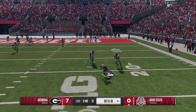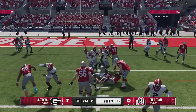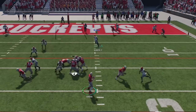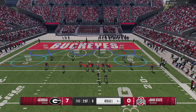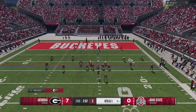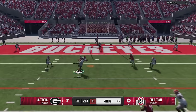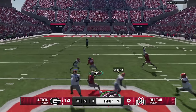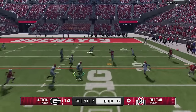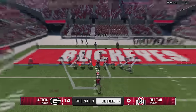Once he gets inside the red zone I shut down his run play to get him to third and one. Then on fourth and one he tries to hit a curl route. Since he couldn't run on third down I figure he's going to pass, so we hard flat to take away the short routes underneath. When he tries to throw that double drags again, we're all over it. I'll take the touchdown. But that's the last time I get the ball for this entire half, as he works his way down the field and eventually punches it in with a quarterback sneak on third and goal.